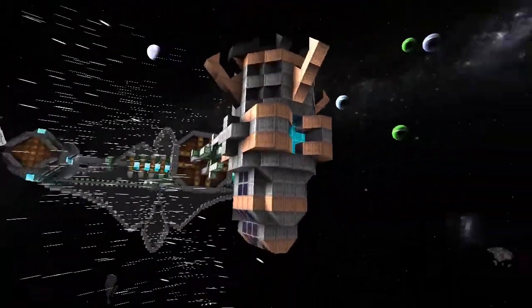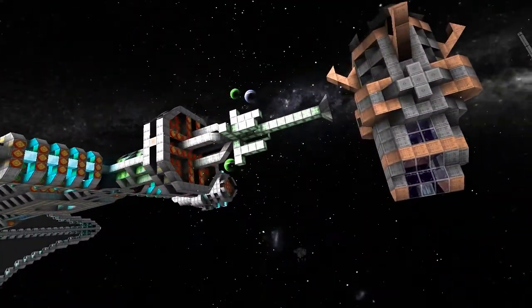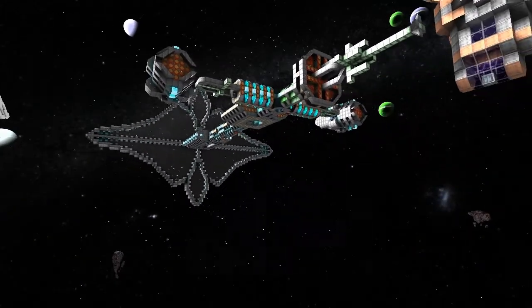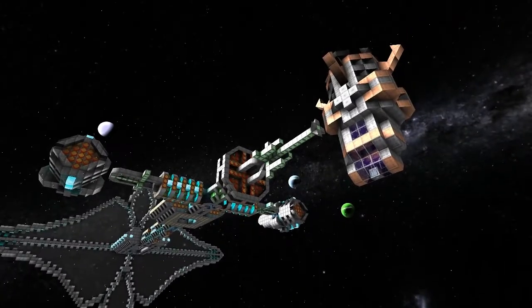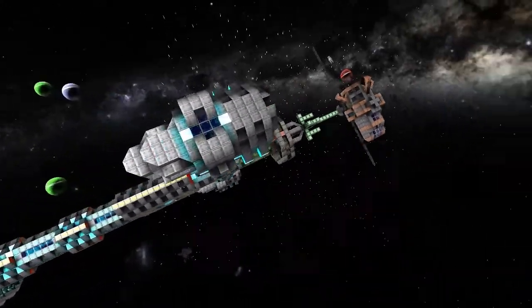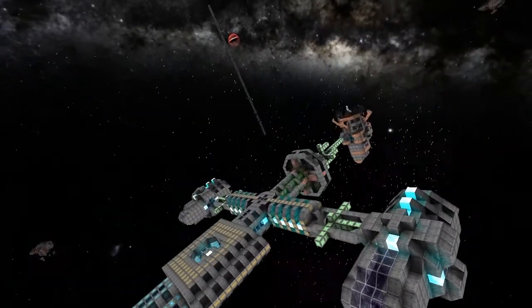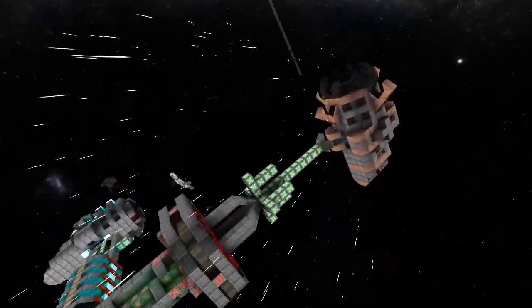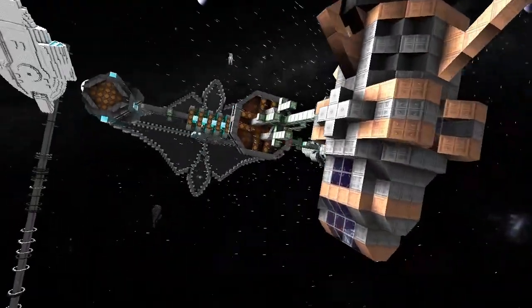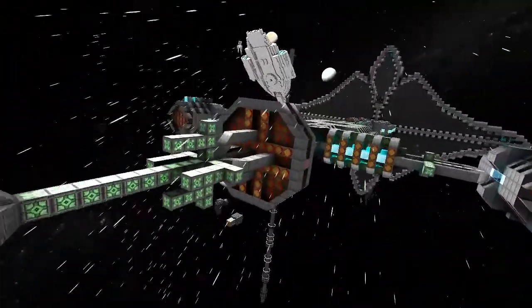He's got a dock on the back for his shuttle - I believe that's his shuttle, although it could just be another turret. Actually that is his ship - he's calling it an escape shuttle. Right, cool.